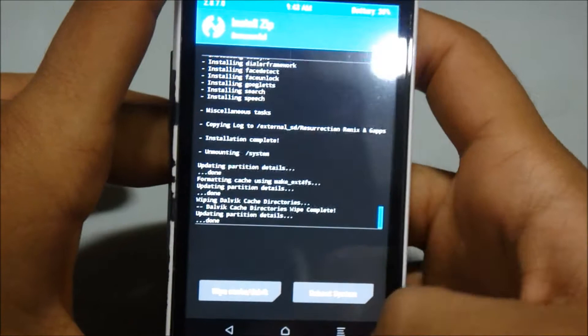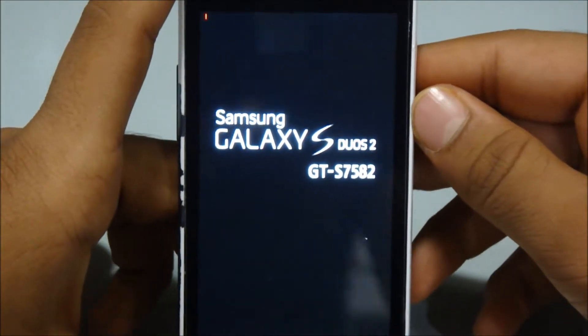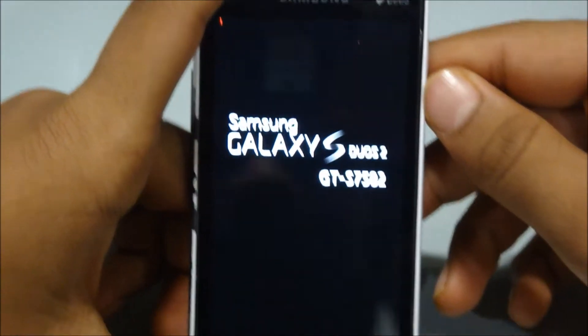Now just one small step — wipe the Dalvik cache. And yes, now you're ready to boot into your new system. Just go to reboot system and wait until the boot icon comes. It truly will be a new icon, so let's see what it looks like.